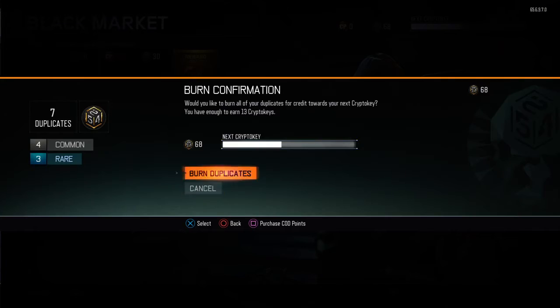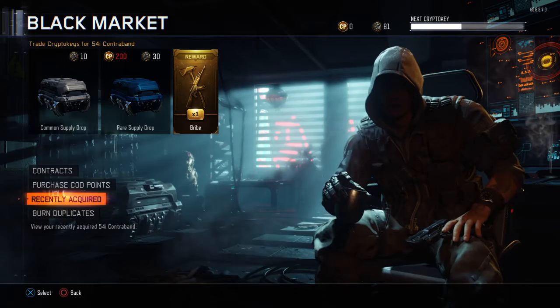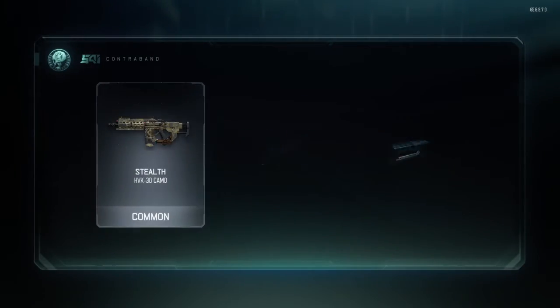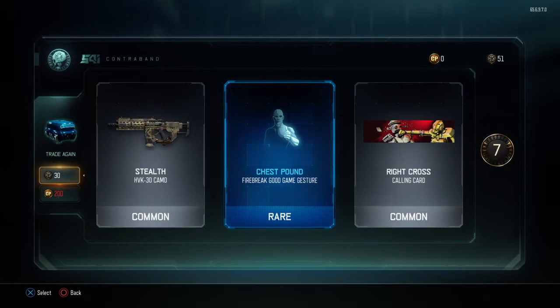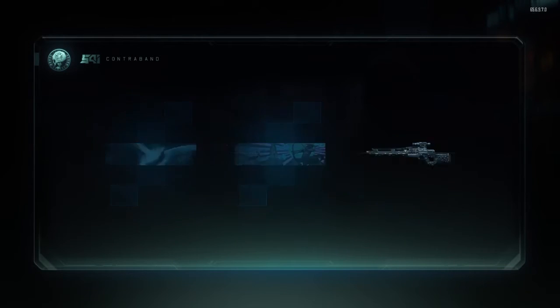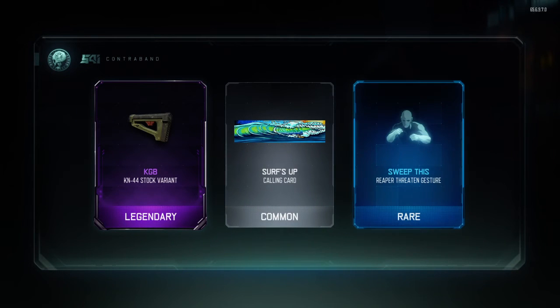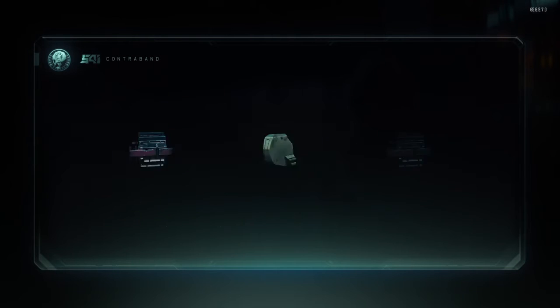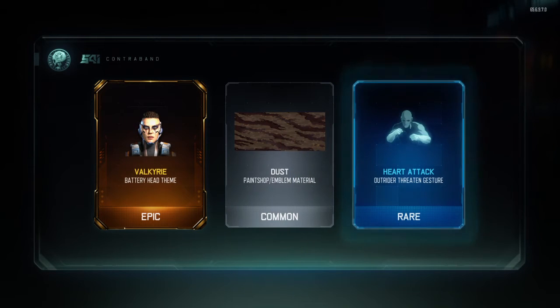So what we're going to do, we're going to duplicate. 81 crypto keys. We're going to go up here and trade 30 crypto keys — we're going to open these, make it a longer video. That was horrible. AGB. Valkyrie — Valkyrie body, the Battery head theme.